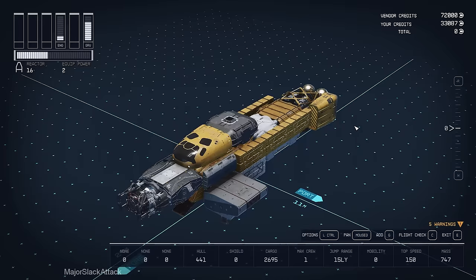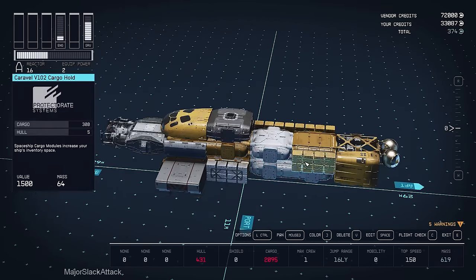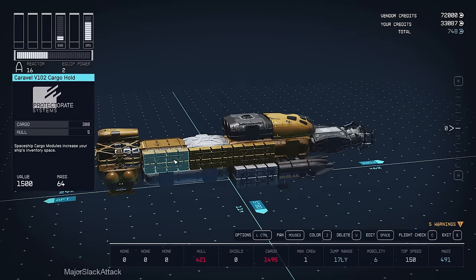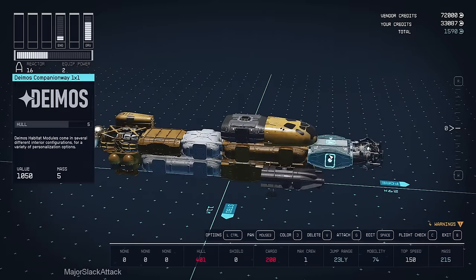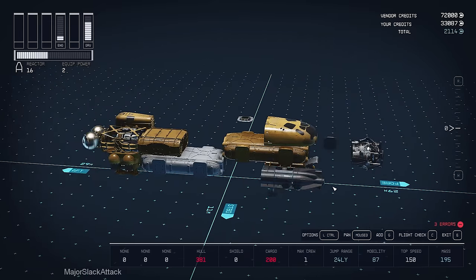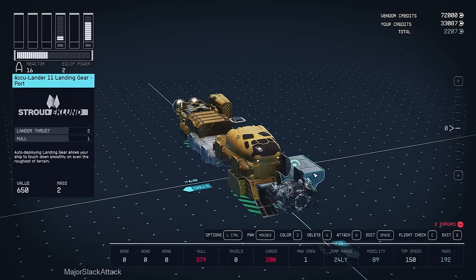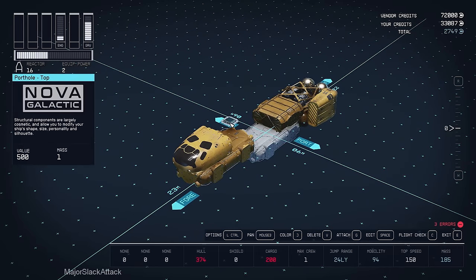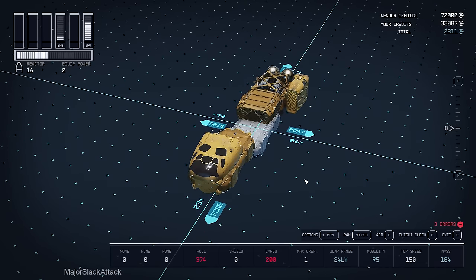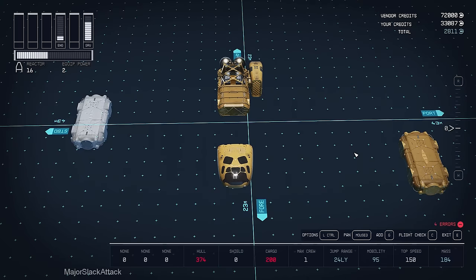In the ship builder: step one, temporarily remove all cargo holds. Step two, delete all 1x1s - delete, delete, delete - landing gear, landing bay, and docker. Then clean up all leftover starship design parts and explode the 2x1s.